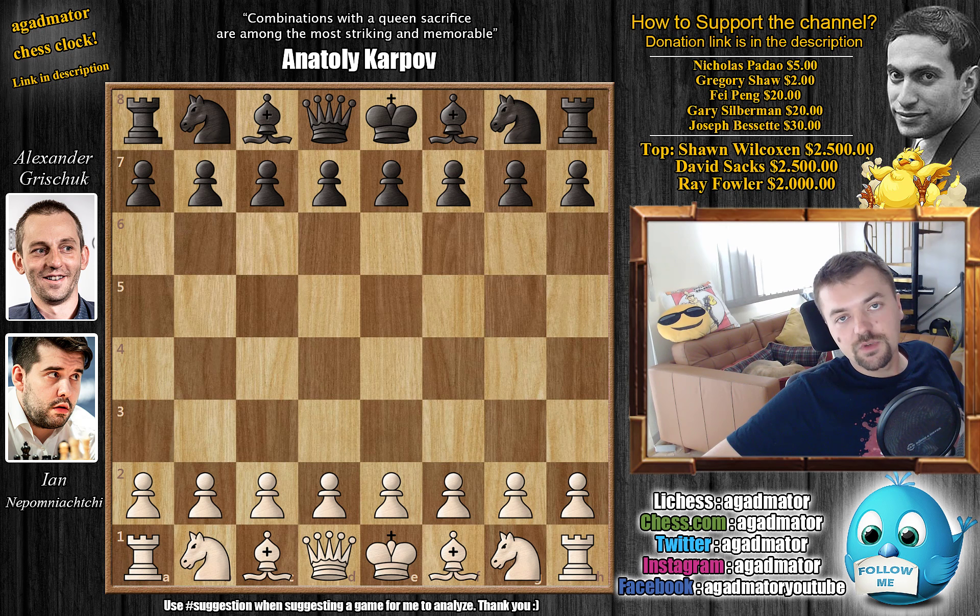Hello everyone and welcome to the final match of the 2019 FIDE Grand Prix. It's Jan Nepomniashi vs. Aleksandar Grishuk. They've already played two classical games, both of which were drawn, and they already played one rapid game where Grishuk had white and Nepo had black — also drawn. So now this is the second rapid game. These are the 25 minutes plus 10 seconds increment rapids. It's in Grishuk's best interest to either win this with the black pieces or draw, so he can go into more rapids with the white pieces.